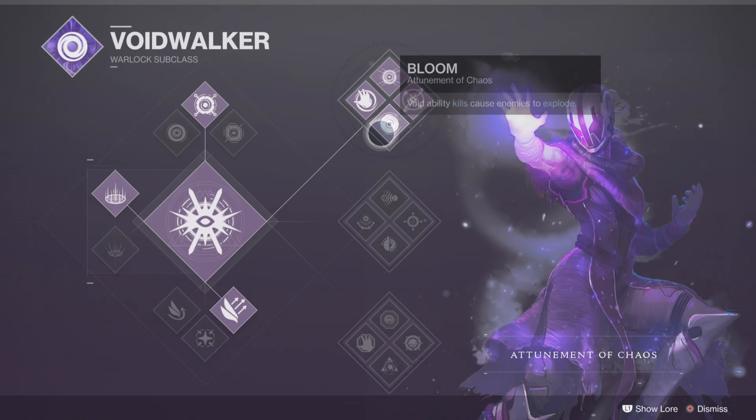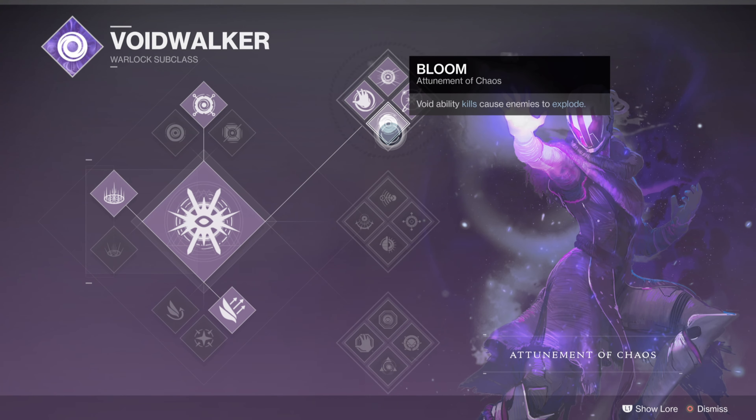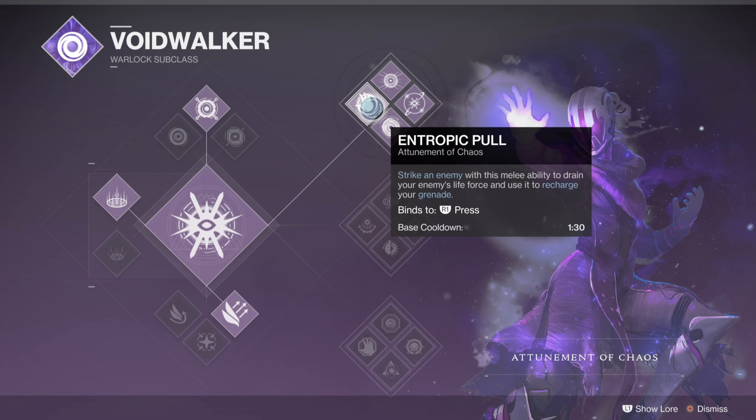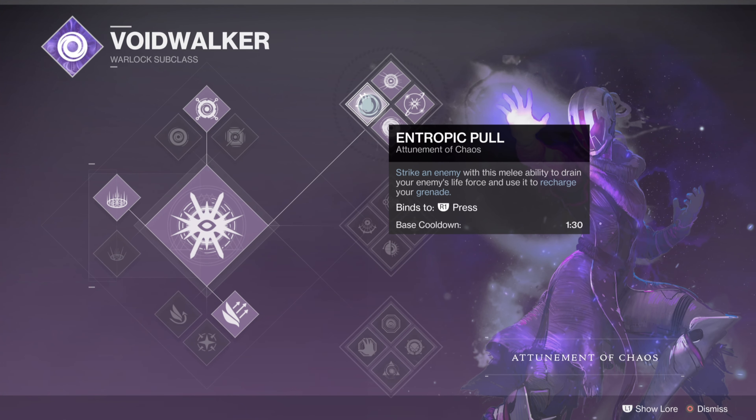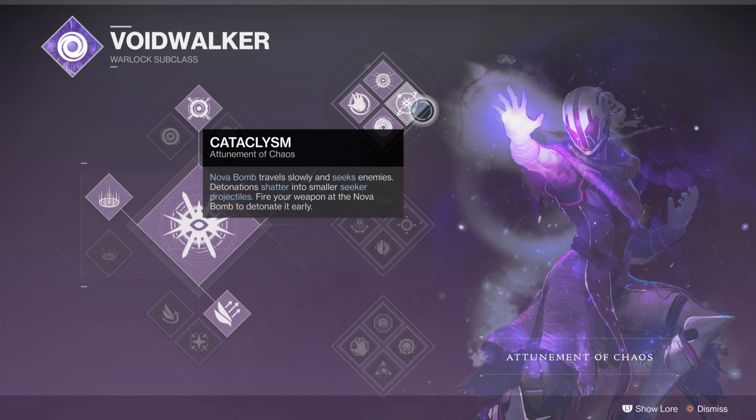How this build is going to work is it revolves around Top Tree Nova Bomb. I'm using Axiom Bolts, Healing Rift, and Burst Guard. With Bloom, Void Ability Kills cause enemies to explode — so when you melee an add or a Guardian, it's going to cause them to explode and deal damage to nearby enemies. Then Entropic Pull: strike an enemy with this melee ability to drain your enemy's life force and use it to recharge your grenade, giving you grenade energy back. Then Chaos Accelerant — hold L1 to overcharge your grenade, making it deadlier and more effective. And then the Catalyst: the Nova Bomb travels slowly and seeks enemies, detonating and shattering into small seeking projectiles. You can fire your weapon at the Nova Bomb to detonate it early, which helps you track enemies and get easier kills in both PvP and PvE.